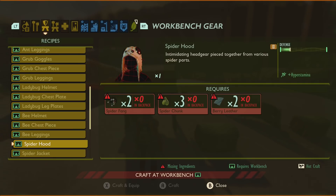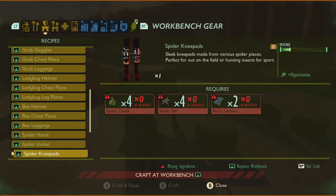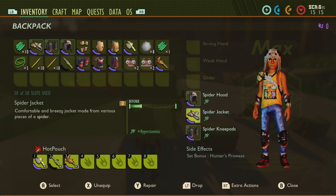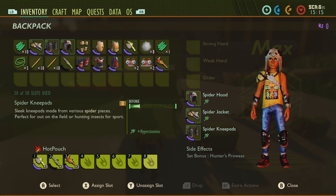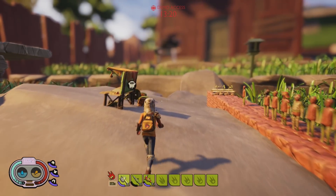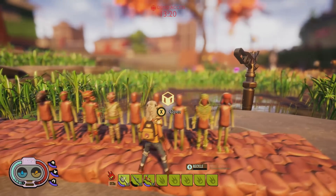Then we've got the spider gear. This again gives you hyper stamina. For the spider hood you need two spider fangs, three spider chunks and two berry leather — you only get spider fangs from killing wolf spiders, so it's definitely a hard piece of armor to get, but it gives you two defense. The jacket needs five spider chunks, three berry leather and four spider silk, which you can get from any style spider, and again gives two defense. The knee pads need four spider chunks, four spider silk and two berry leather, and again two defense. It also has something called Hunter's Prowess — I'm guessing that's some sort of bonus for using a bow or ranged items. Once the game's out I will go through all of them and find out exactly what these side effects do.